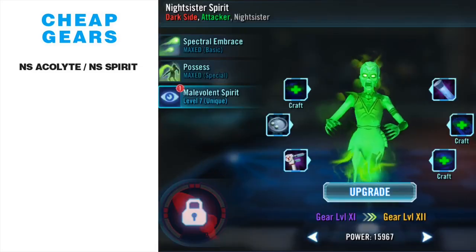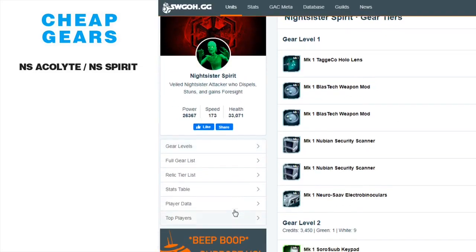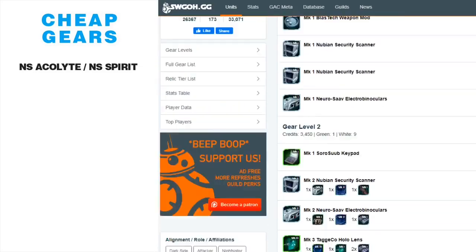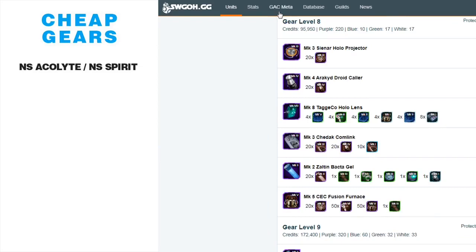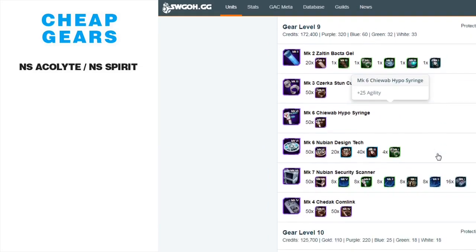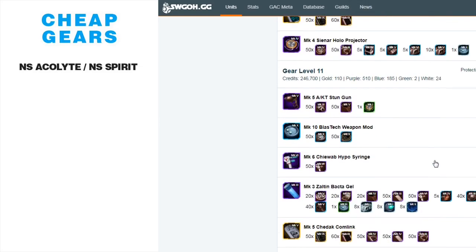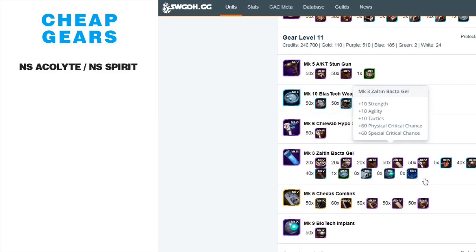Spirit is still pretty easy to gear up. At gear 8 there's a fusion furnace and hollow projector — nothing that demanding — but it's easy to stop on that fusion furnace. At gear 9 there's a scanner, design tech, and stun cuffs, which can slow players down. Gear 10 is easy. There are no carbonite or stun guns until gear 11 on Spirit — a very easily geared character.